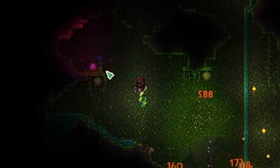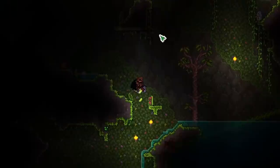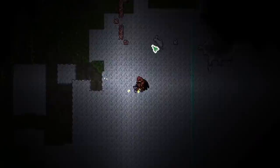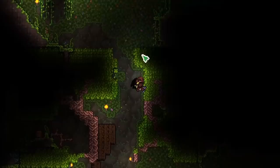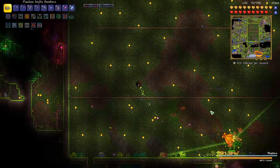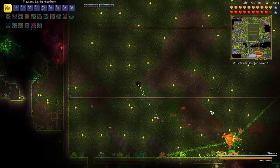I remembered that I saw a Plantera Bulb all the way down here, so let's go ahead and start up this fight. We just have to move quickly and get back to our arena. We're taking a lot of hits as we try to get there, but we should be fine. Almost there — perfect. We have stealth built up already and rage, so let's start this off with some rage. This should be a fun fight.